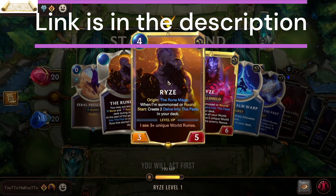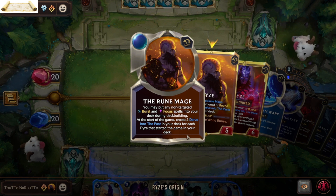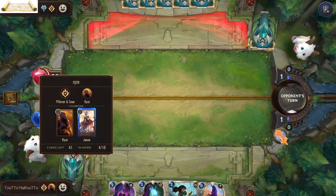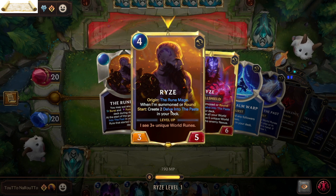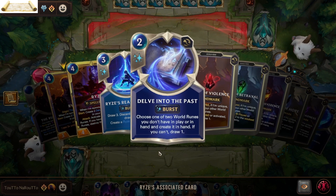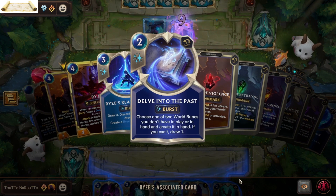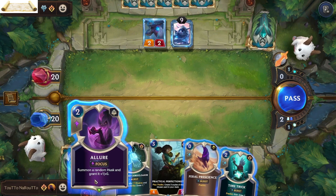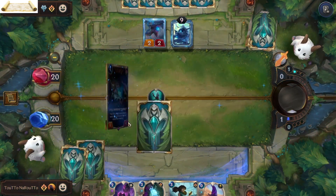Rise is our win condition. For Malakost, the origin is the Rune Mage — he is a Runeterra champion, so he doesn't care about which region his cards are from, he cares about what their effects are. As long as a card has a non-targeted effect, we can use it. Each round when you summon him, or at round start, create two Delve into the Past in your deck. This lets you pick one out of two World Runes, each having a special effect triggered when summoned or when you summon another World Rune. When you have three World Runes he levels up, and when you have five and you attack, you win.